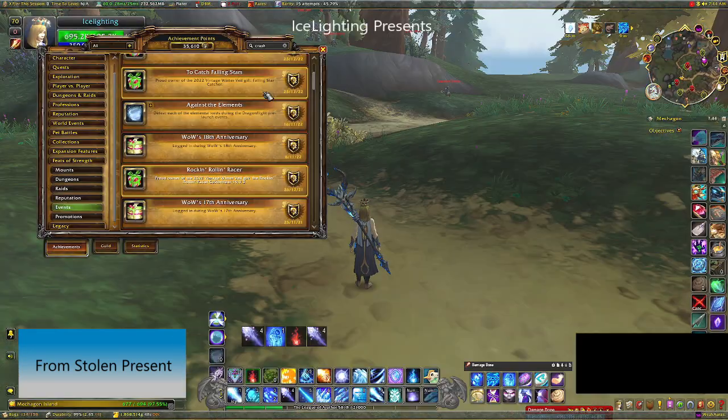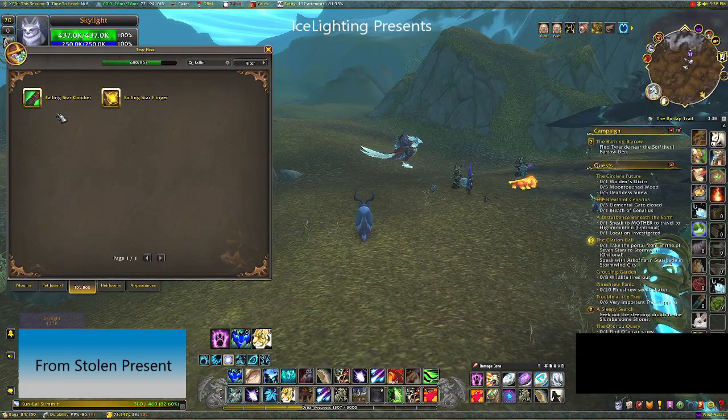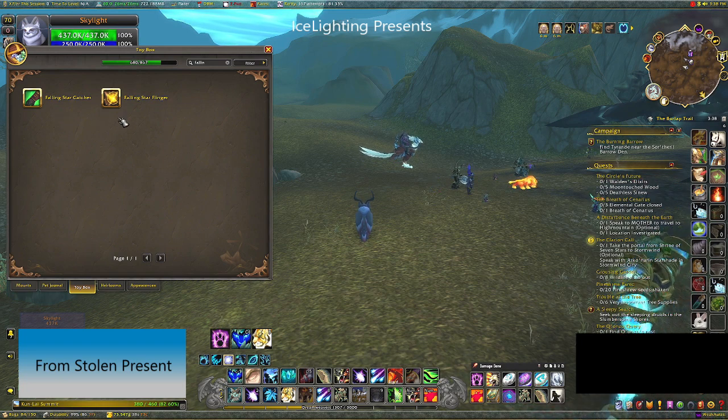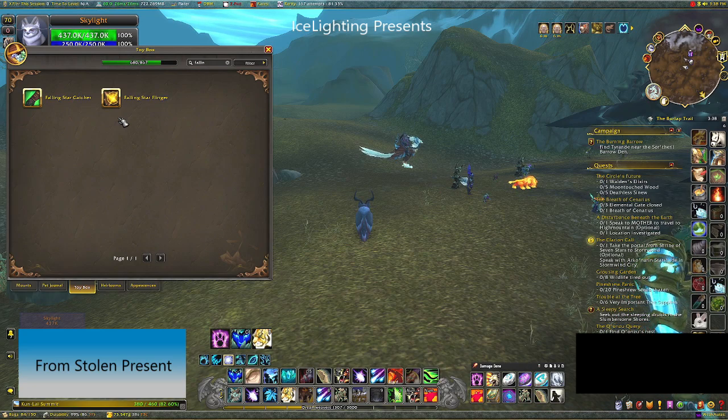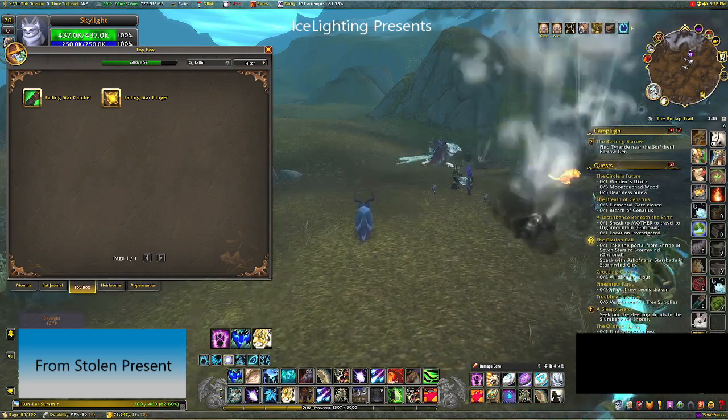The next achievement is Catch Falling Stars. You got the glove last year by logging in and there's an achievement to catch 100 stars using it. I've linked the video from last year on how to do it, but I'm not 100% sure whether you can still get the glove from the stolen present now, so this one might not be attainable right now.